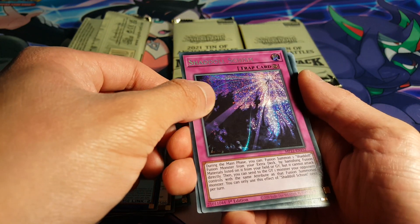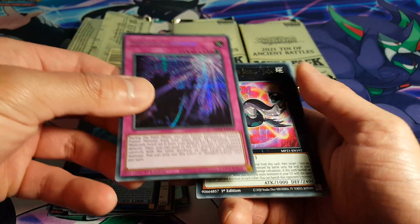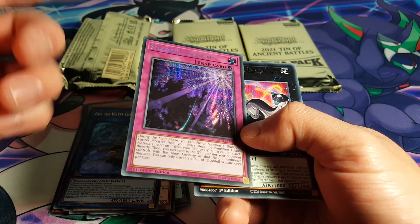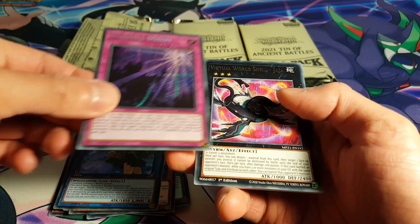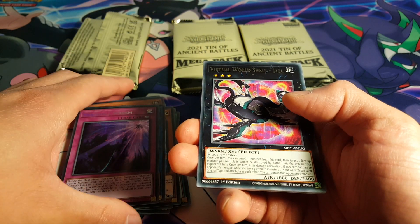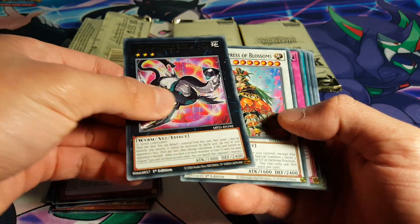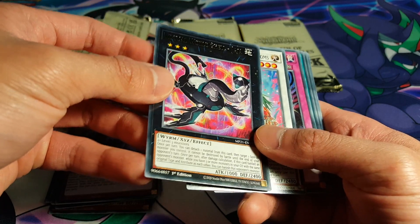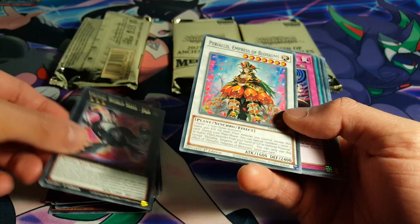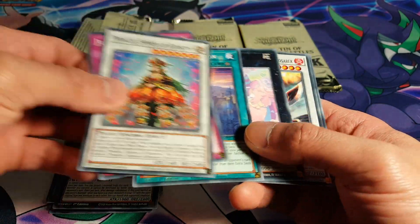We have a Prismatic Shadow Schism, which is not bad at all. Funnily enough, before the reprints of these tins came out, I actually paid like $50 for this card and it was only an Ultra Rare — so the fact that I got it here like that is unbelievable. We also have the Virtual World Show Jar as a nice rarity bump. And then we have Dogmat Carnation. So that was pack one — I think that was okay.